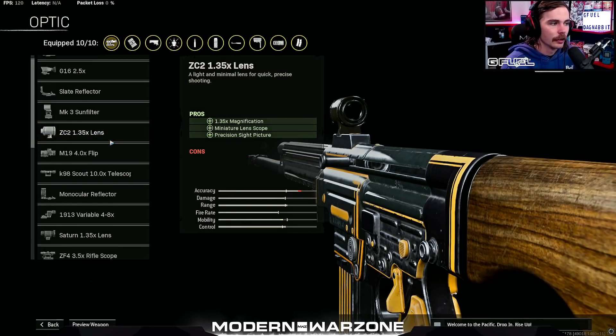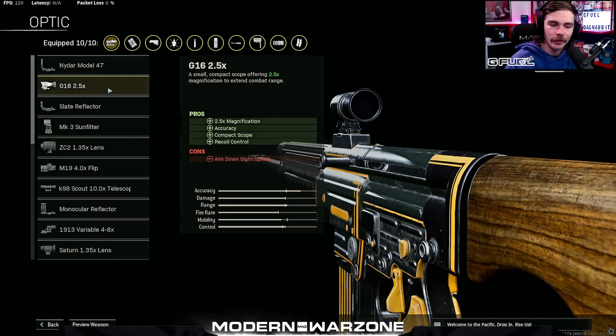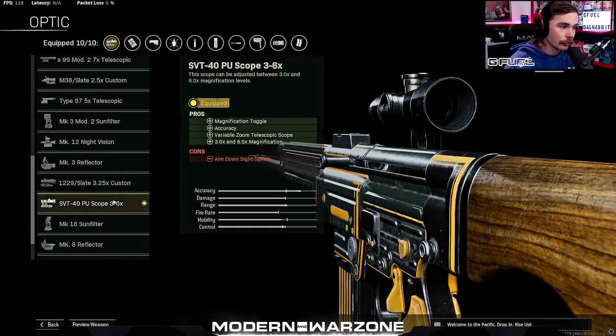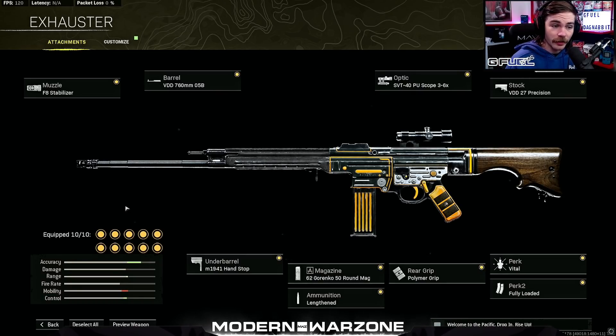I also tested the optics after people — I believe it was Teep on stream — said that the 2.5X G16 has the least visual recoil out of all of them. Visual recoil is hard to quantify without a side-by-side video, but I tested with the exact same attachments between the 2.5X and my usual recommendation, the SVT-40 PU Scope 3-6X. The recoil control and recoil plots were exactly the same. So whether visual recoil is different between the two or not I can't exactly confirm, but I can confirm that it does not affect how much recoil control you're going to have if you choose between those two scopes.